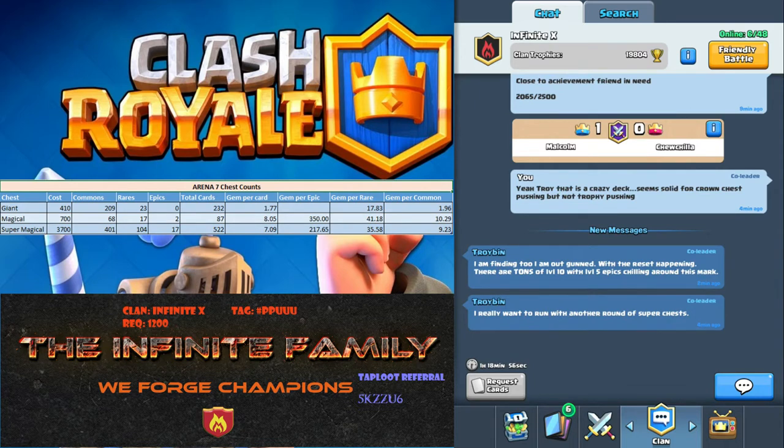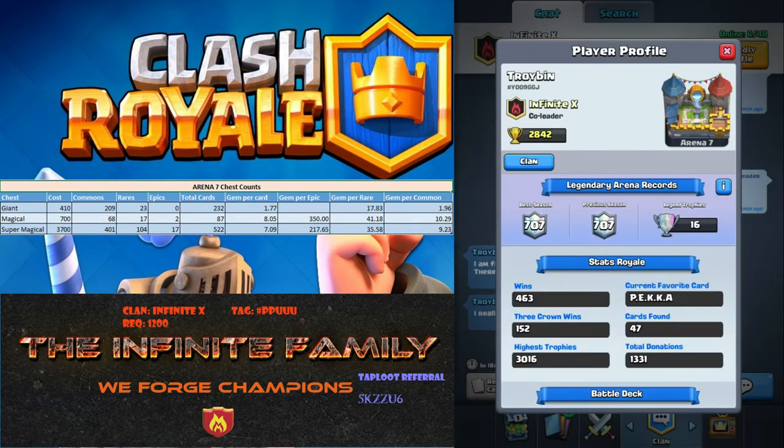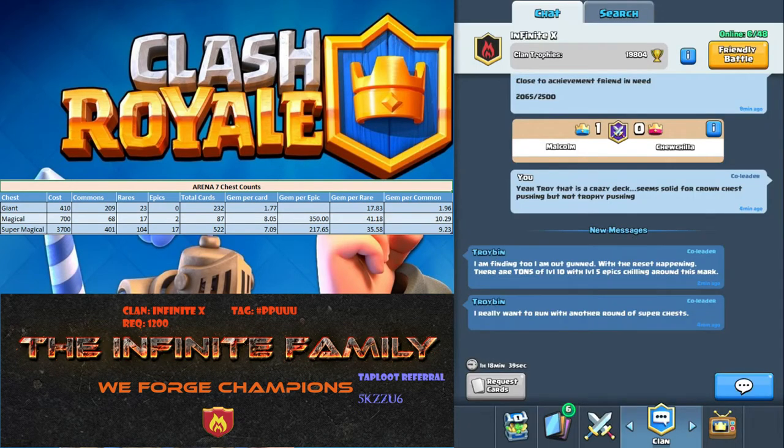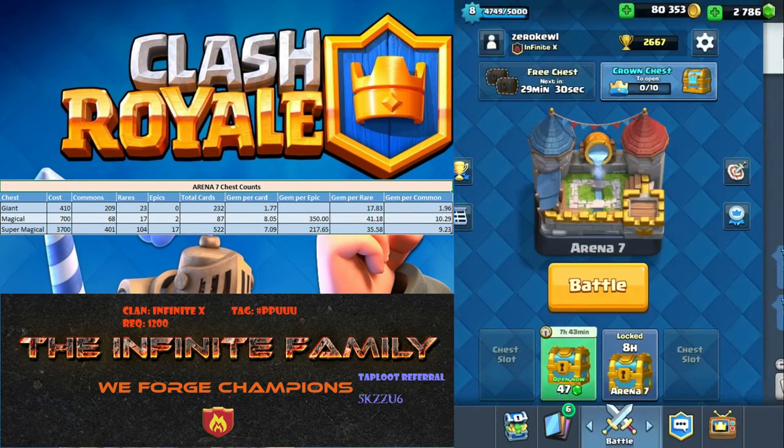So Troy is raging a little bit — understandable rage. As you can see, last season he made 3,016 for his highest. And that kind of put him up at a level that, with the reset, he was outclassed. He ended up playing on a Smurf account and was getting wrecked.